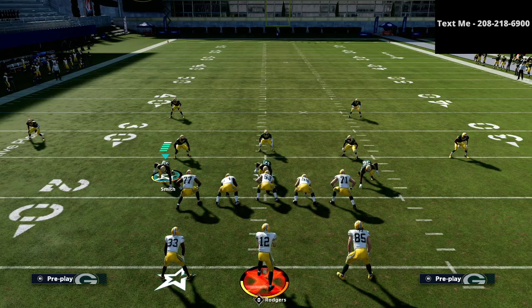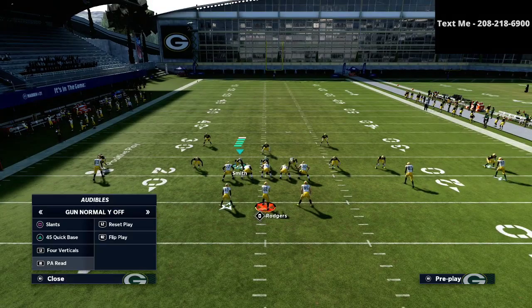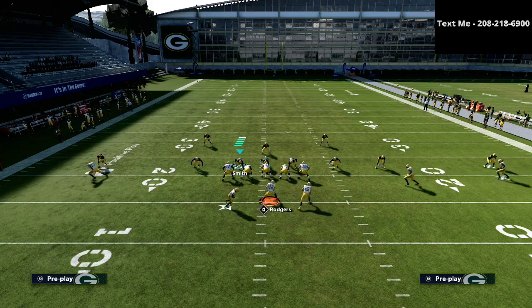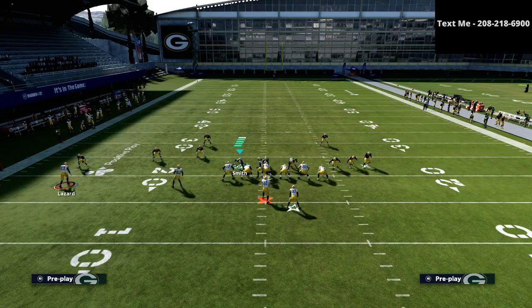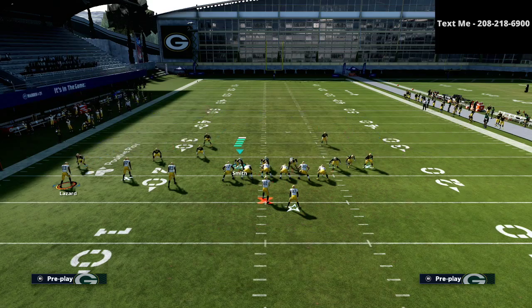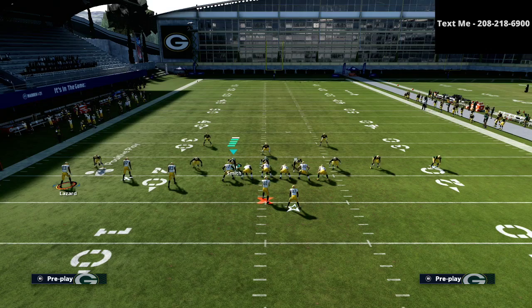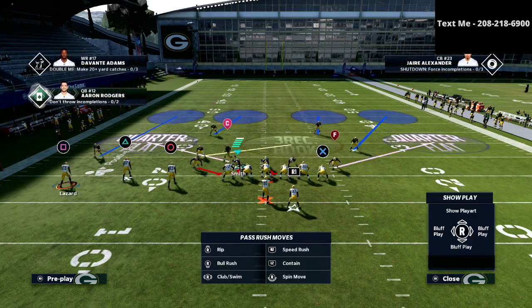What I'm proposing here is understanding the threats, understanding the field, and based on those two things making an educated decision about how you're going to defend a formation. If you want more detail and specific setups, I'd encourage you to get the defensive guide — it's just $15 and walks you through everything step by step. Now, to illustrate this further with the Nickel 335 wide cover 4 show 2: another thing I'd want to do is flip the formation because I always want my slot corner on the side of the field that has the most receivers — it gives me the most opportunity.